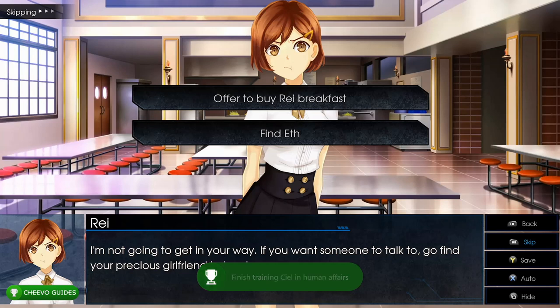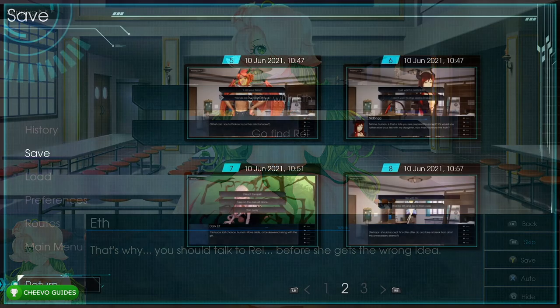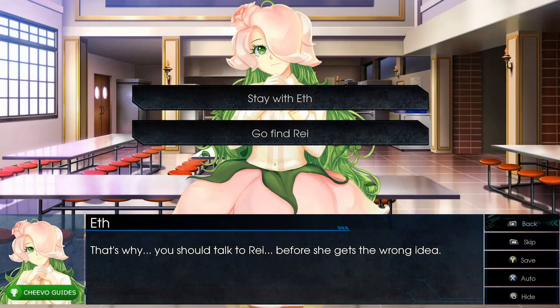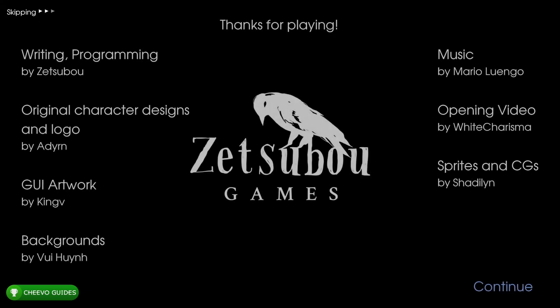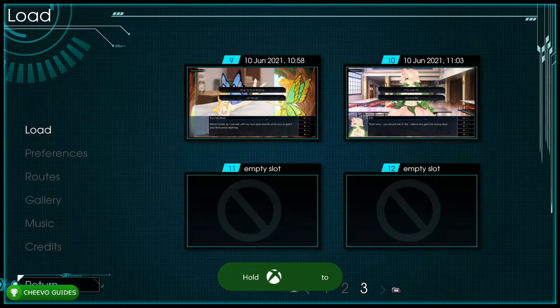Choose 'Find Eth' (bottom option). Continue fast forwarding and save into slot 10. Then choose 'Stay with Eth' (top option). This unlocks the Eth Heart achievement for completing Eth's route. Note: achievements won't pop until you press Continue to end the game, so make sure to press Continue.